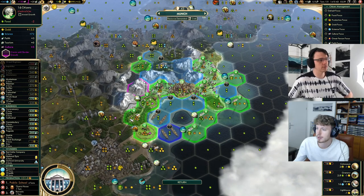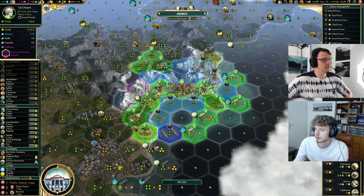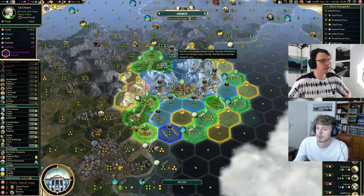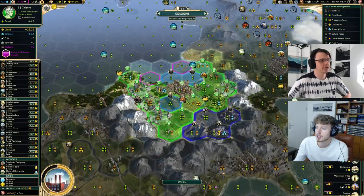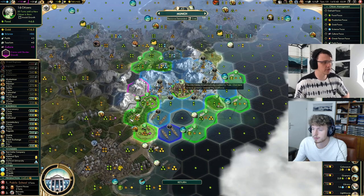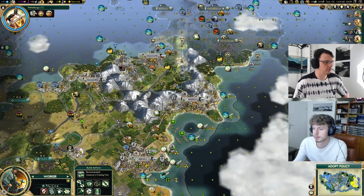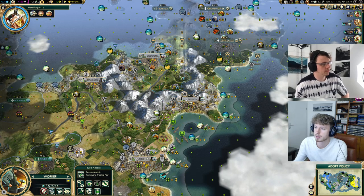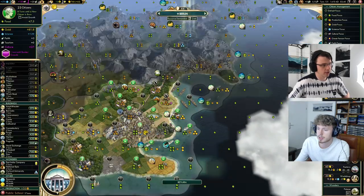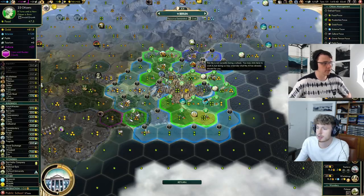Now we can actually fix the food situation. I don't mind buying the jungle tile — we can buy that and work it. For anyone who doesn't know, the cost of tiles can be different from different cities, so it's worth checking — you can save yourself gold for nothing. It was 130 on either city last turn so that's fine. We can put a trading post on there — we'll swap this back to the capital quickly.